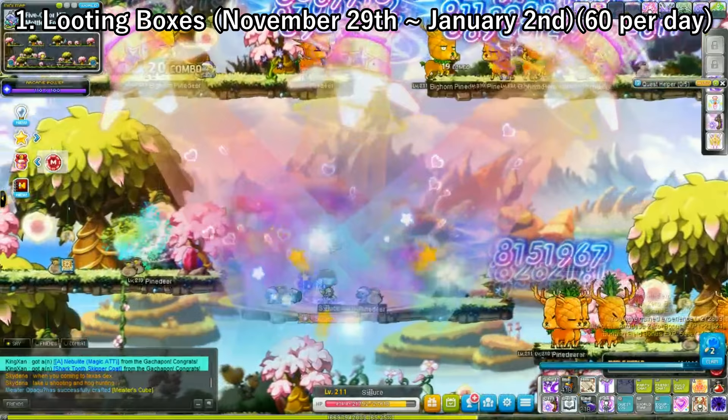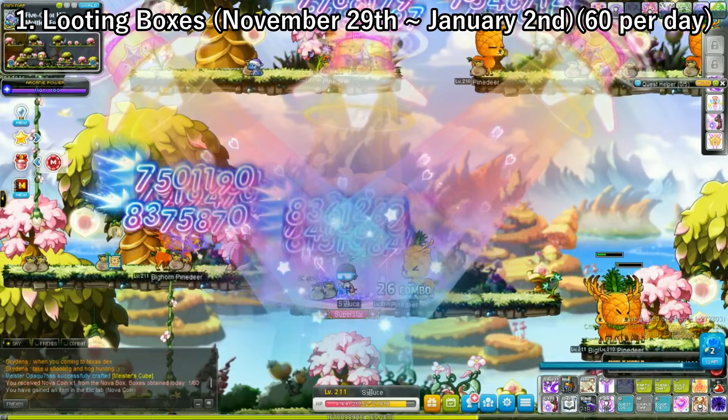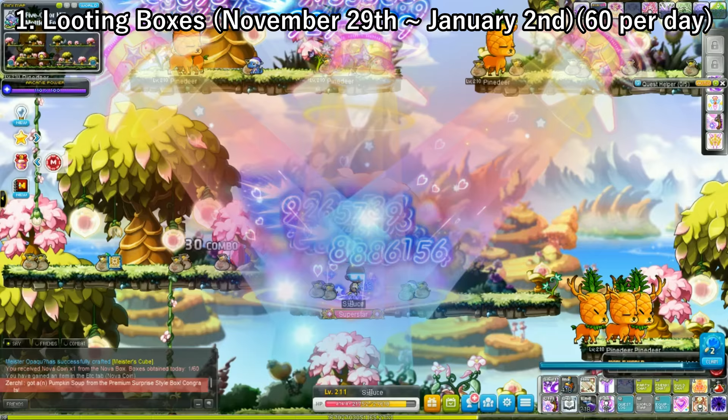As you can see, I will be looting this. If you look at my chat, it says I have gained one Nova coin and I am able to get 59 more for the day. You just get this through straight hard farming — that's basically it.